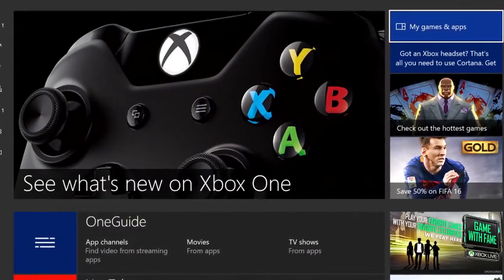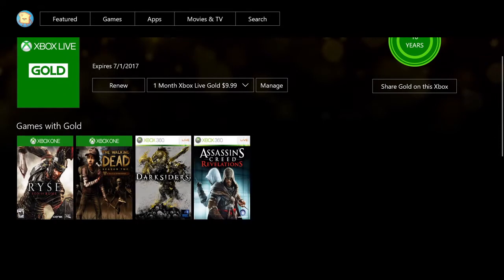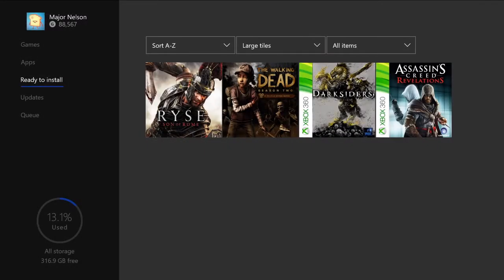To redeem the Games with Gold titles, simply click on the Gold area on your Xbox One, your Xbox 360, or even on the web at xbox.com/gameswithgold. Your new games will automatically appear in the Ready to Install section of your Xbox One.